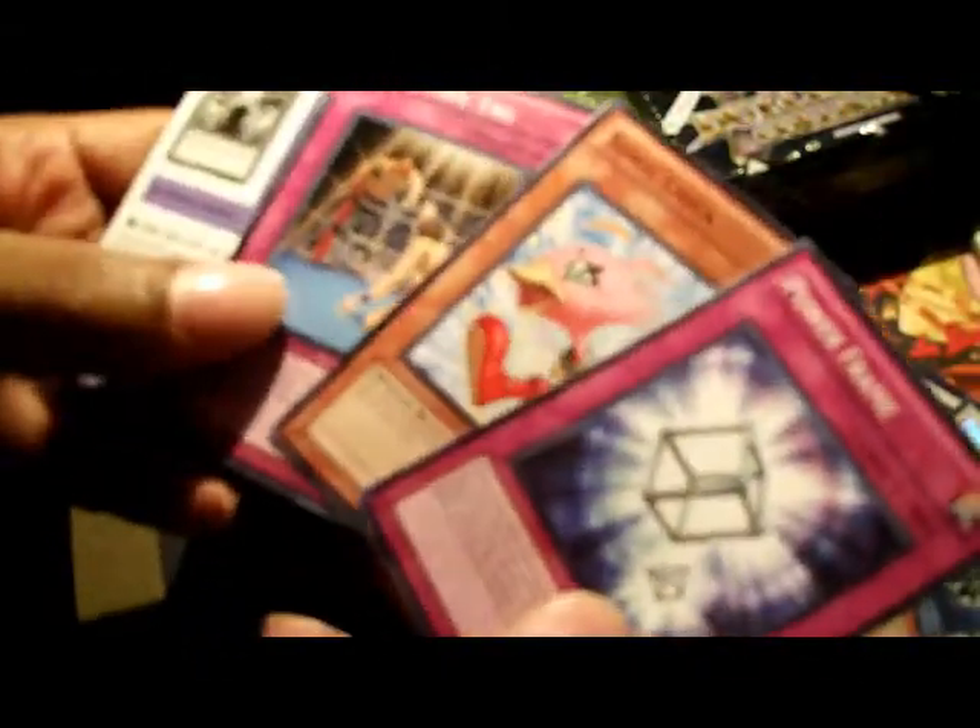Let's open the first pack. Power Frame, and we got a Bry Synchron and a Starlight Road — Rare. Sonic Chick, that's pretty cool. Shield Wing.